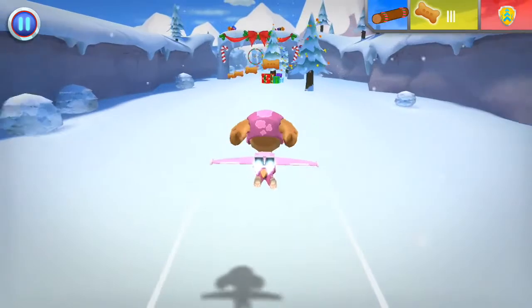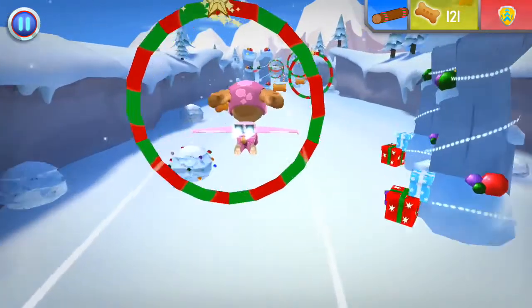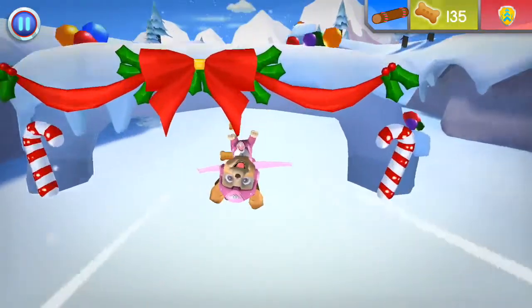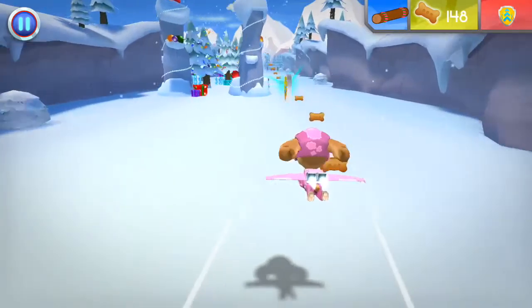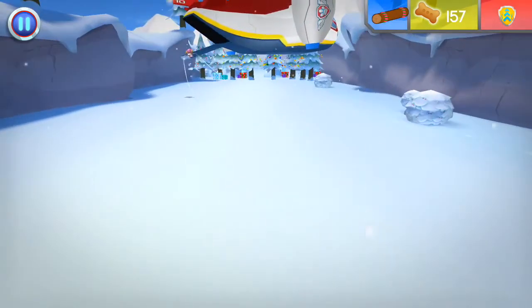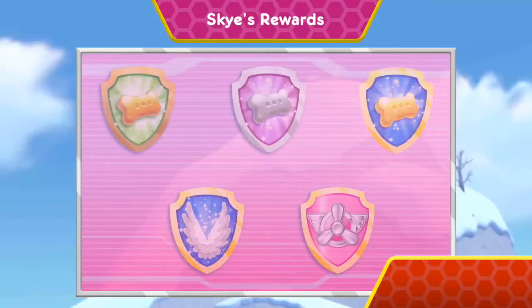Yum, delicious! Awesome flying! Fantastic flying! Great job, baby! Jets! Awesome! Way to go! You found one log! There's only four logs left to find — keep flying to find them all so Zuma can build a raft! You earned a new reward! You earned the 50 pup treats badge! You earned the 100 pup treats badge!